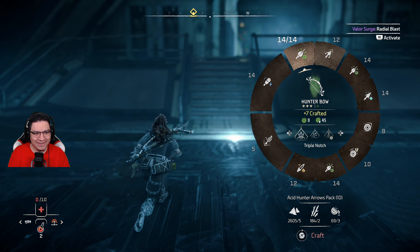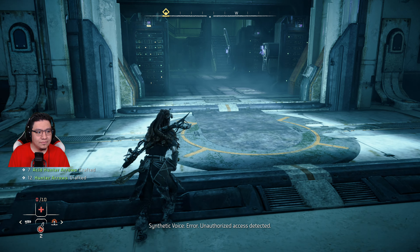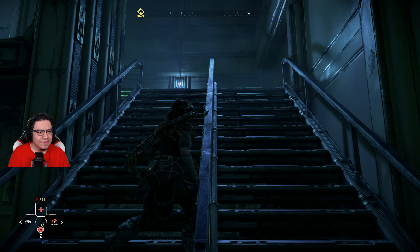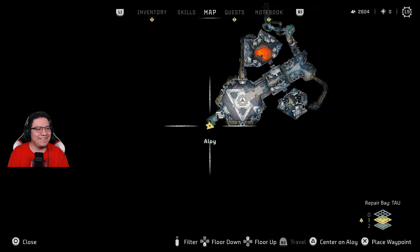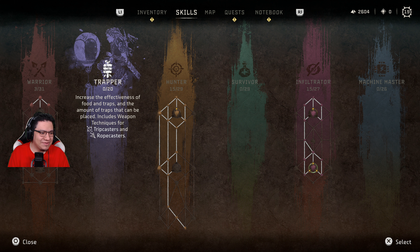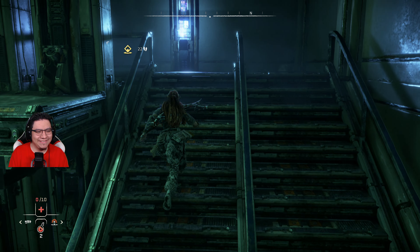Three of my skill trees are empty — trapper, survivor, and machine master. Machine master has the override thing for machines and other stuff. Survivor is for potions, which I should probably get. Trapper lets you use traps and there's stuff for trip casters and rope casters, which I actually haven't been using. I tried earlier but kept missing, so I gave up.